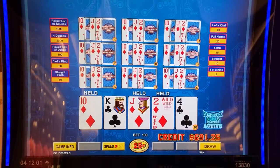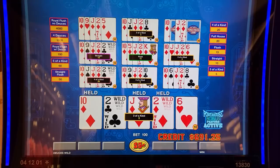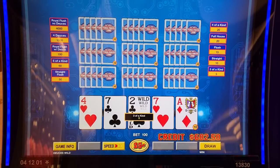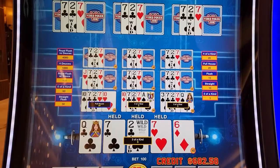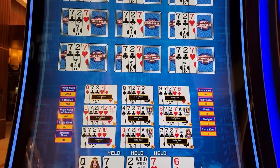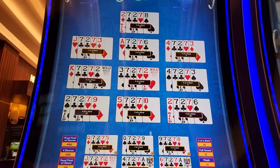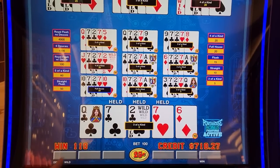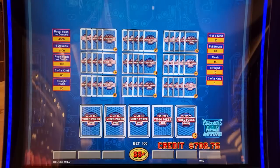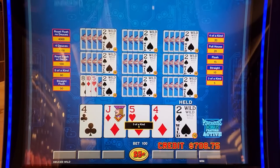$75. Let's see some wild royals — I don't think we've gotten one yet this session. Another 50 bucks, come on one more. Three-four is too low. Five-six suited with a deuce is the lowest you're going to go. Two-two.